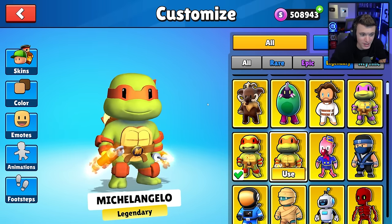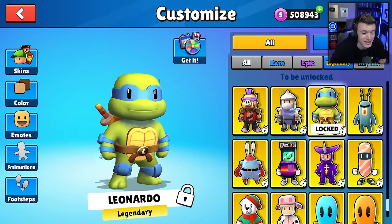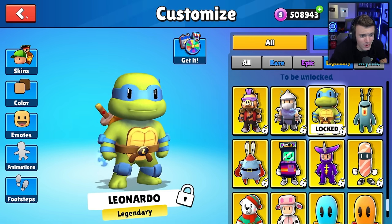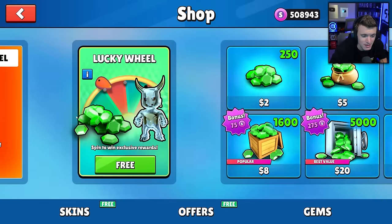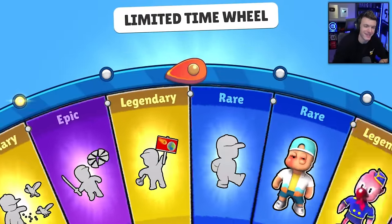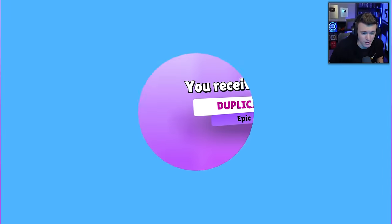Donatello, Raphael, Michelangelo, and the third one that I forgot - Leonardo! I'm sorry, Leonardo. I'm sorry I forgot about you. It's nothing personal, I'm just stupid. We cannot end the video until we get Leonardo. He is just as good as all the other Ninja Turtles.